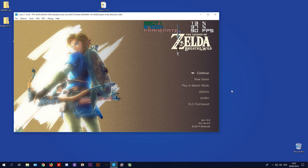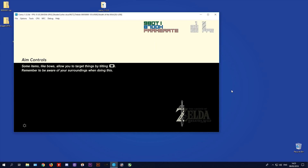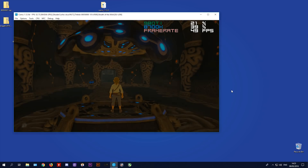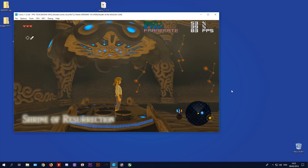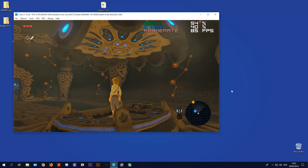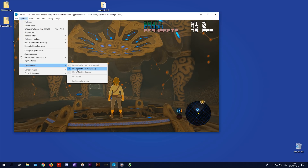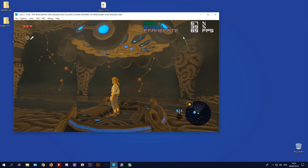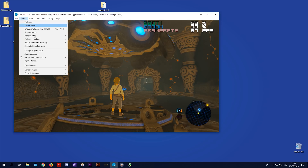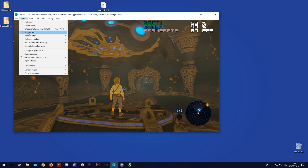Let's load back into the game and see performance with all the previously shown optimization settings applied. Here in the Shrine of Resurrection, we are getting 75, 76, and 78 fps. When we pan the camera to a less busy part of the room, we actually hit the frame rate limit of 90. I am using GX2 Draw Done, which enables better and more accurate emulation but comes with a hefty performance cost. With GX2 Draw Done turned off, I get a complete lock to 90 fps in basically all circumstances.